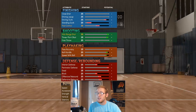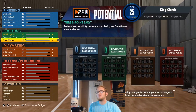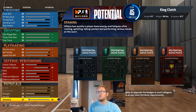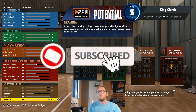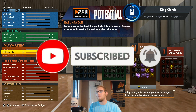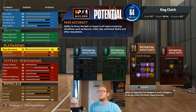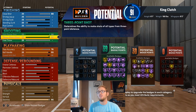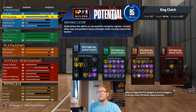Those are Trae Young's physicals. When it comes to the attributes on this build, I feel like you have a few choices. Obviously your playmaking and your shooting for a Trae Young build are going to be high — those are your main two categories. But when it comes to maxing them, that's kind of up to you. It's not like you necessarily have to, because if you max your 3-point and midrange, you're using 91 of your 99 points and haven't even touched your finishing or your defense.